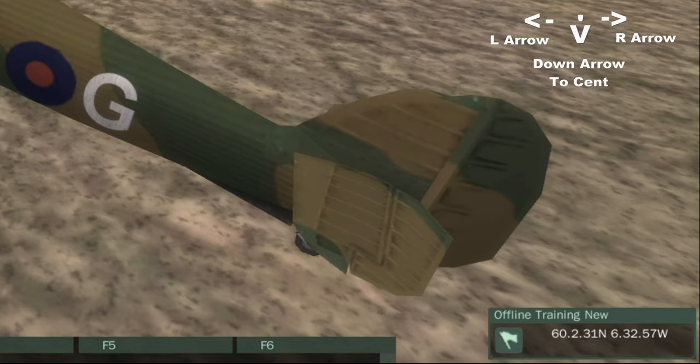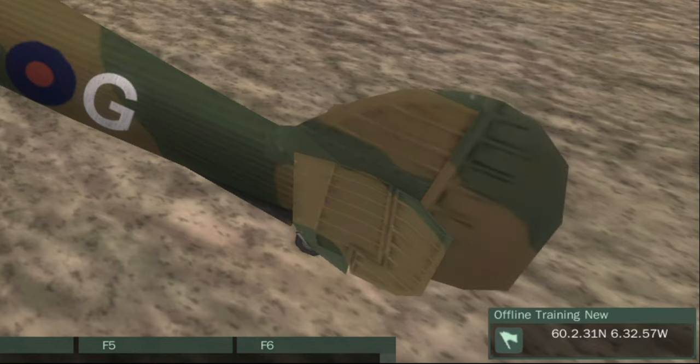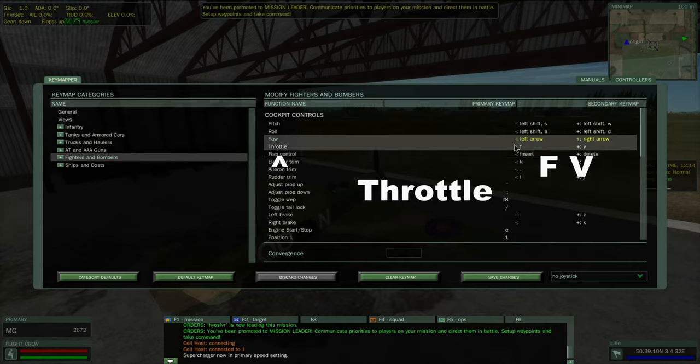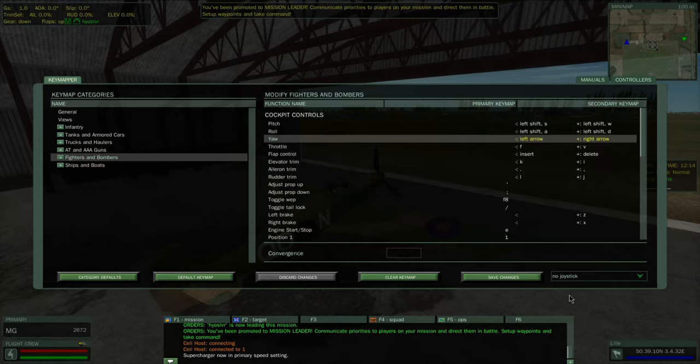When you hit the rudder control it will go full on and stay there. To operate the throttle, use your F and V keys: F to increase the throttle, V to decrease it. You can also use your mouse wheel to scroll and increase throttle that way, but for now we'll assume you're just using a keyboard.